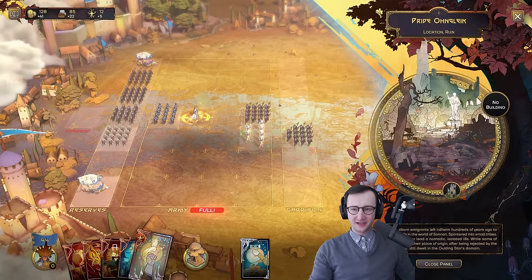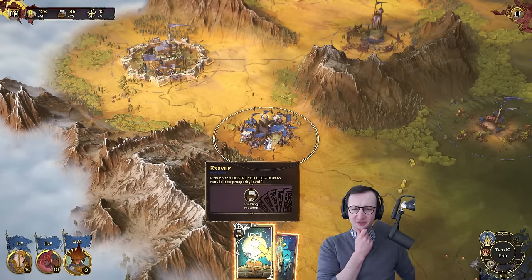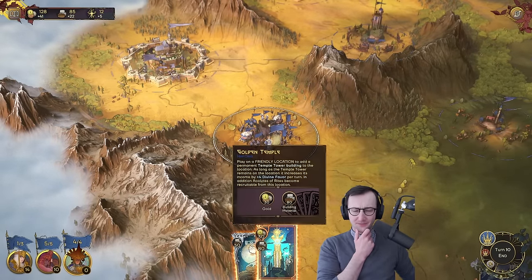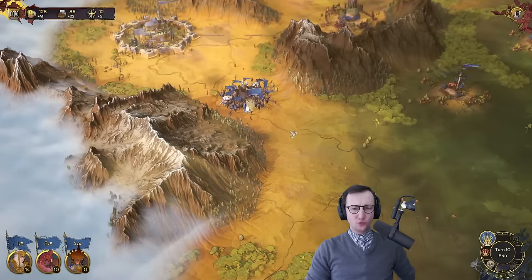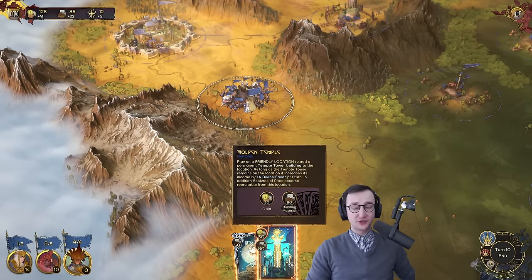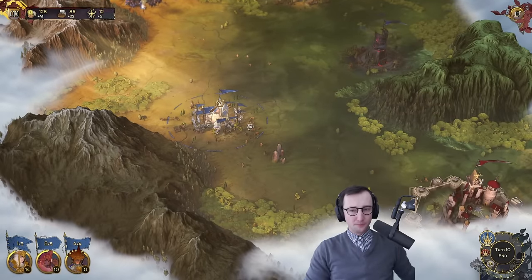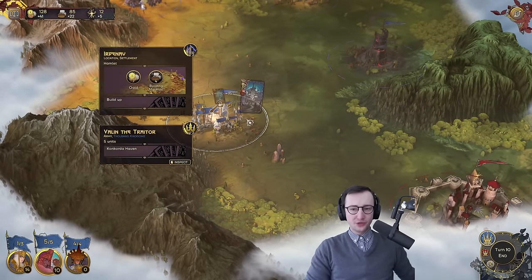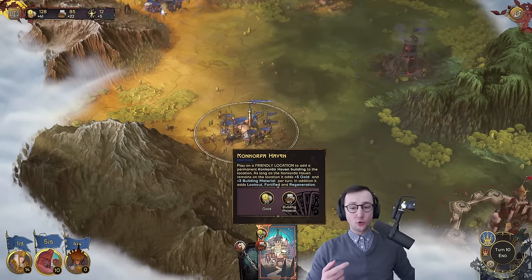I'm going to put one here into garrison. We also have a couple of loot wagons. I don't think I'm going to rebuild this just yet. I do want to build one of the upgrades — the Golden Temple, which generates divine favor for us. That is huge because of the Hierophant being amazing. Next turn I will also be able to build a Concordia Haven, which gives this location plus five gold, plus three building material, plus lookout, fortified, and regeneration.